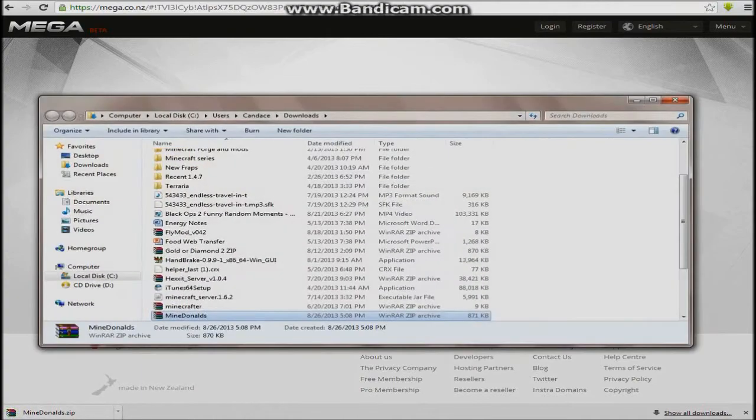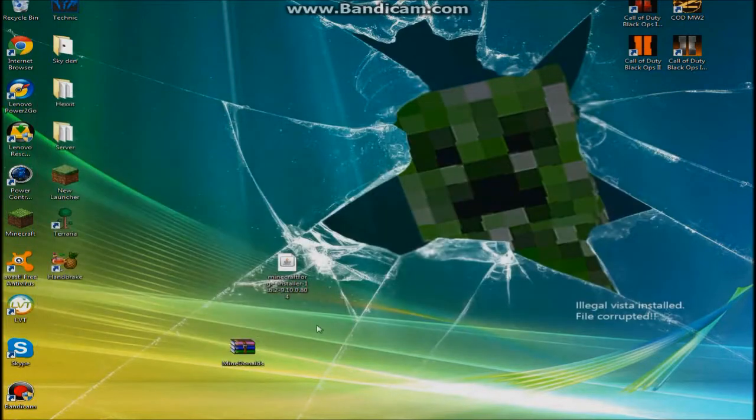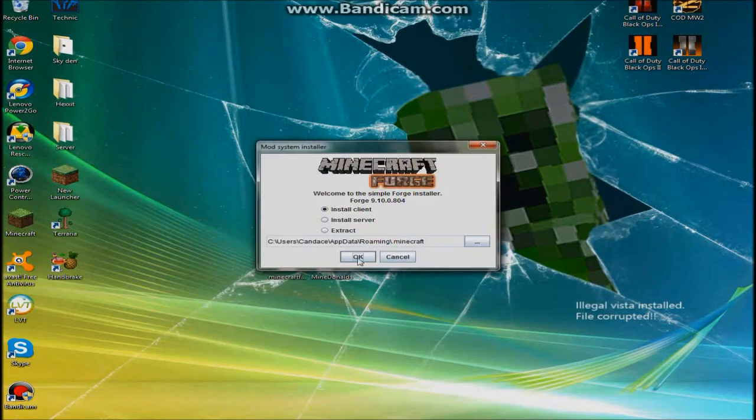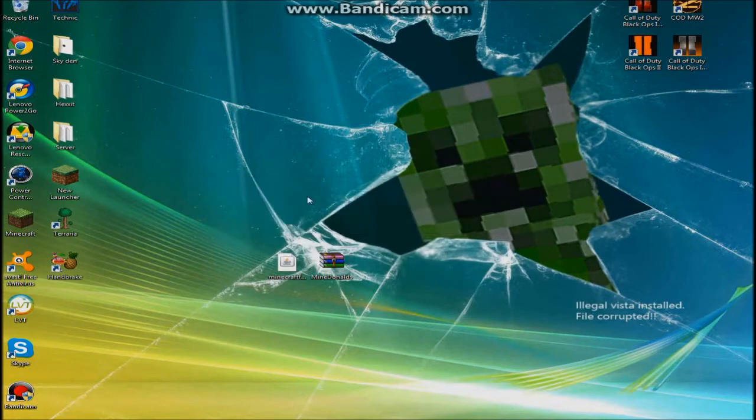Then click Show in Folder, then bring it to your desktop. All those links are going to be in the description as I said before. Then you're going to open up the Minecraft Forge installer. Click Install Client, then click OK, and make sure it's on the .minecraft folder for where you want it. Click OK.